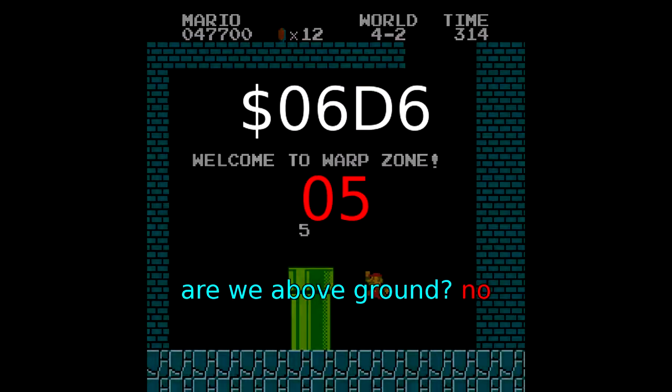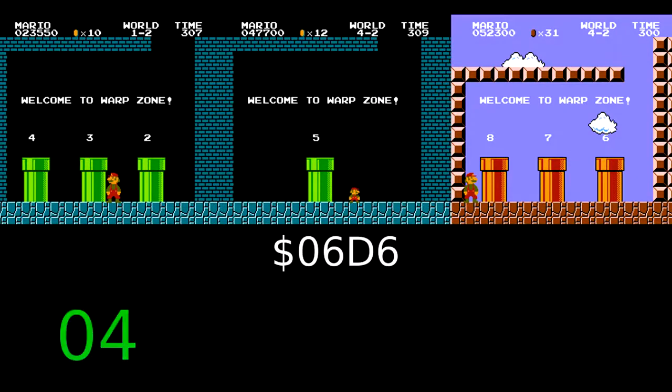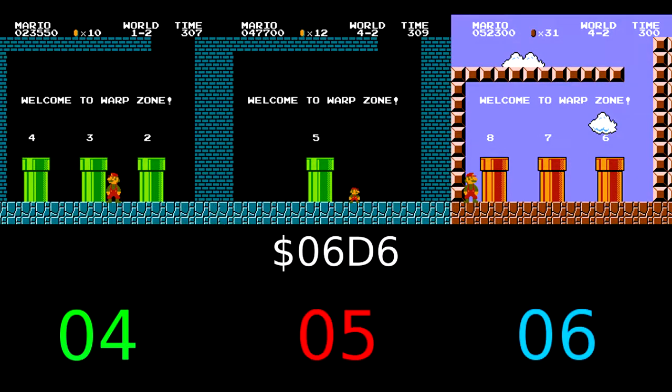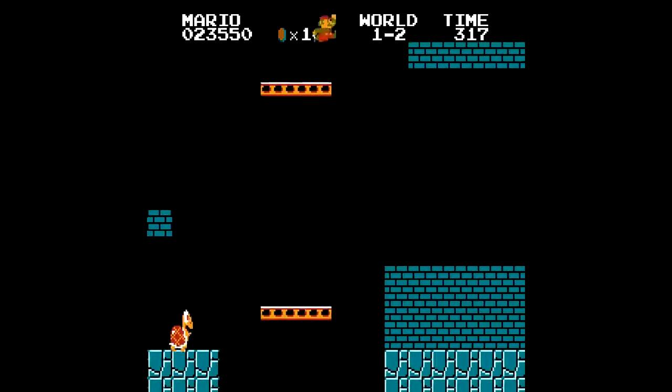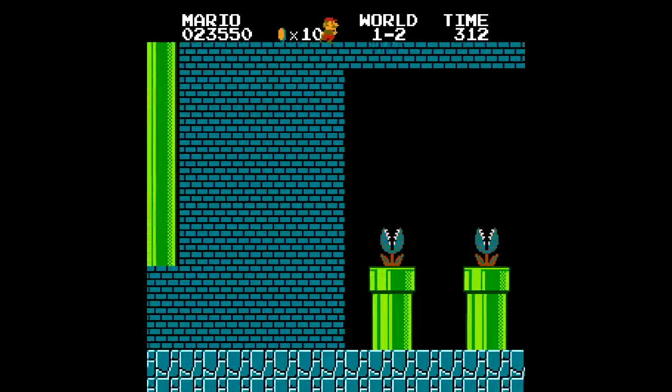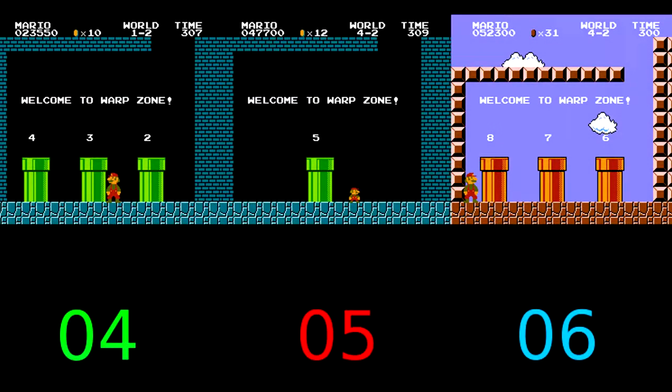Then the game checks to see if Mario is on a normal above-ground level. If he is, it stores the value 6 into 0x06D6. As a result, the value will be 4 if we're in the 1-2 warp zone, 5 if we're in the underground 4-2 warp zone, and 6 if we're in the above-ground 4-2 warp zone. There's a place in the game's code that tells the game to print the 'Welcome to Warp Zone' text if the value of 0x06D6 is 4, 5, or 6, which will always be true when we spawn a warp zone in normal play. So when we parse the warp zone object, we also end up telling the game to draw the warp zone text. After this subroutine prints the warp zone text, it determines which warp zone to load by subtracting 4 from the value at 0x06D6.